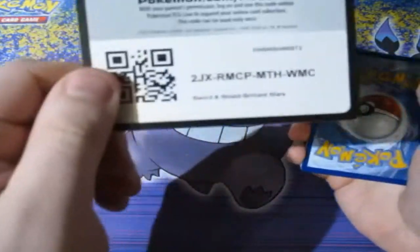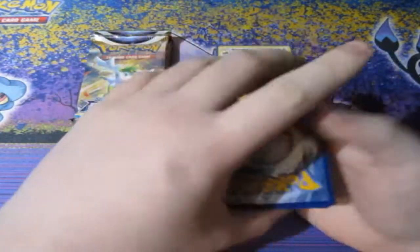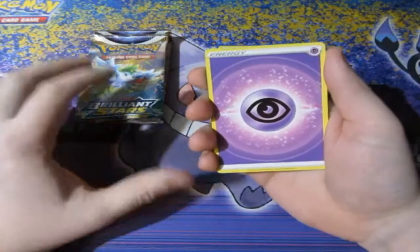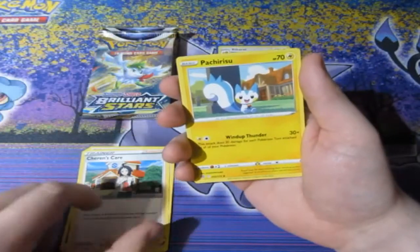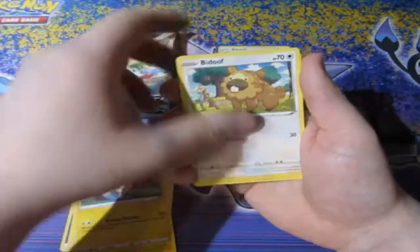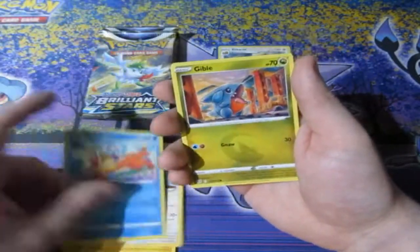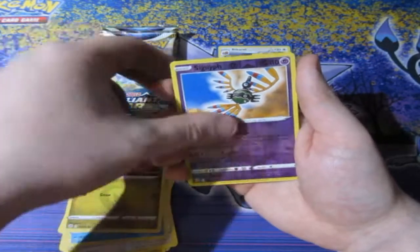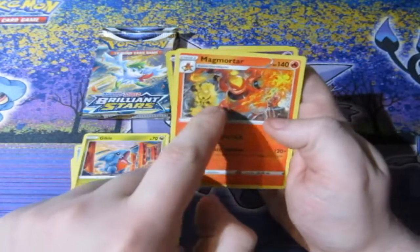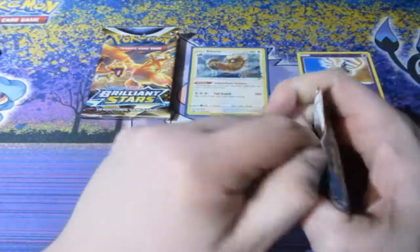Let's do it. Here's your code for the very first pack of Brilliant Star. Lovely Psychic Energy right there. We've got Cynthia's Ambition, Karen's Care, Pachirisu, Bidoof, Electabuzz, Haxorus, Breloom, and Gible. A Reverse Foil Sliggoo and a Magmortar — nice little cameo there with Electivire. But no holo yet — perfectly fine, it was the first pack. Calm before the storm.